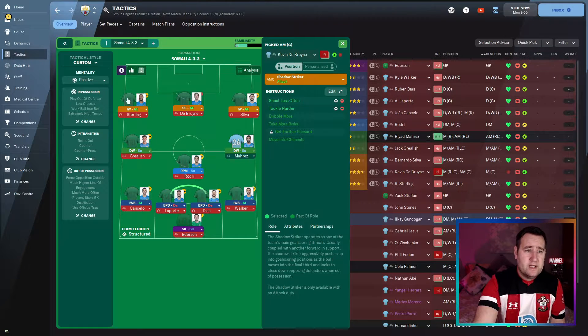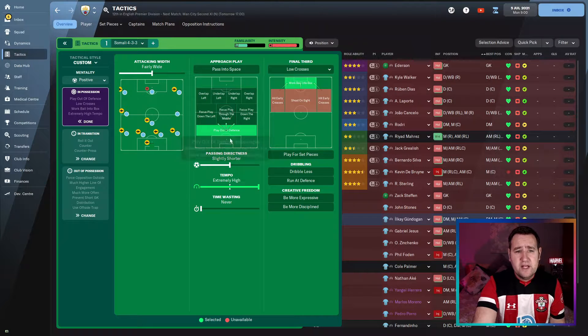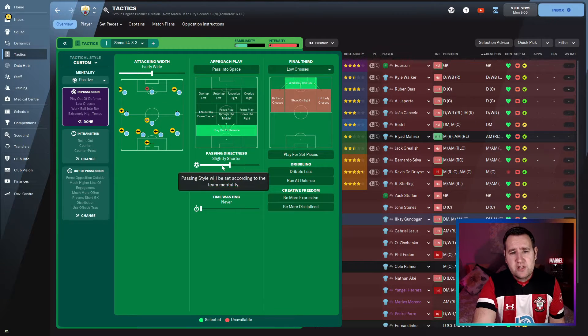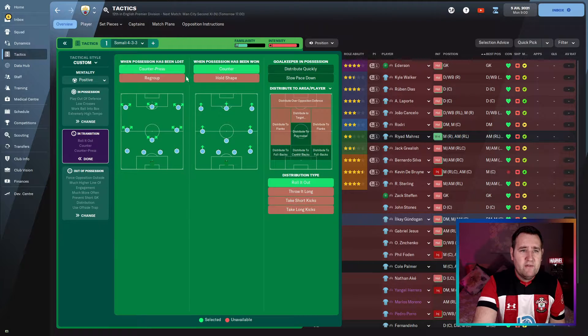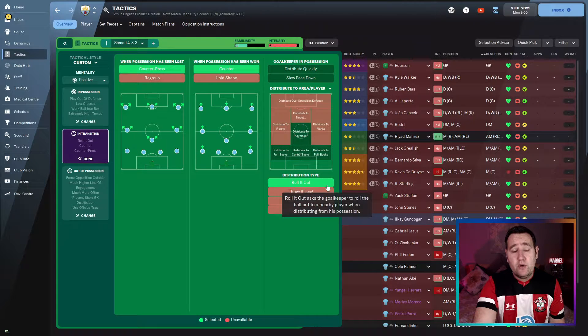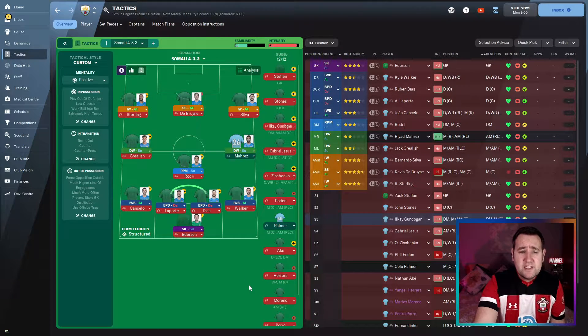Tactical style: custom, mentality positive. In possession: fairly wide, play out from defense, passing slightly shorter, tempo extremely high, time waste never, low crosses and work the ball into the box. In transition: counter press and counter, roll it out. Out of possession: offside trap, much higher line of engagement, standard defensive line, defensive width, force opposition outside, trigger press much more often, and prevent short goal kick distribution.